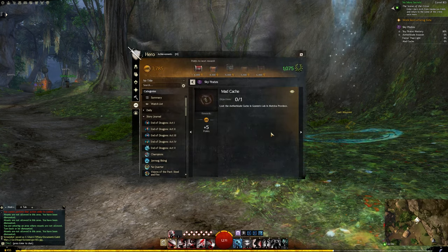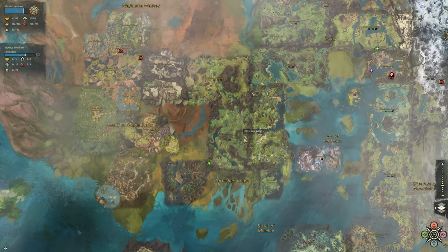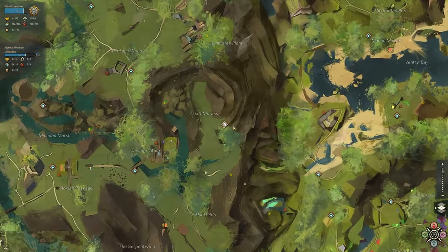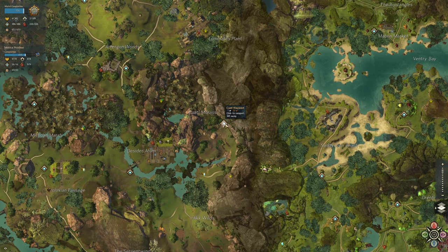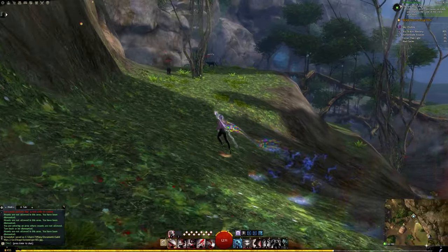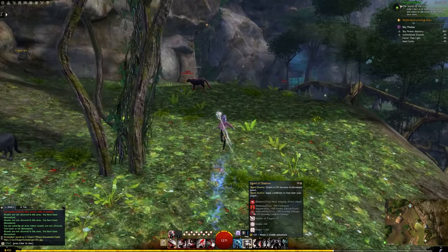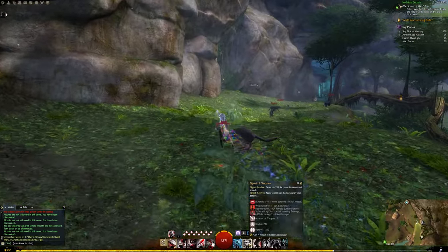Hello everyone! Today we're doing the Mad Cache Achievement, which is part of the Sky Pirates Living World Season 1 story episode. We're in the Metrica Province at the Kotal Waypoint. This is actually the Goem's Lab Jumping Puzzle, and we're pretty much going to be going through the entire puzzle as the Aetherblade Cache is right at the end.